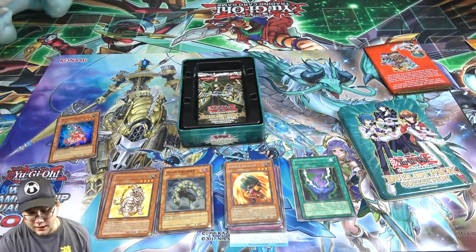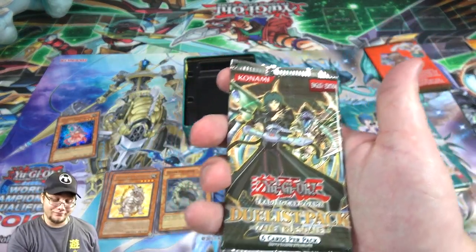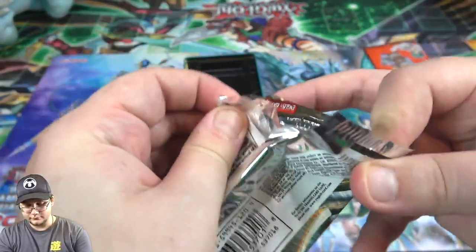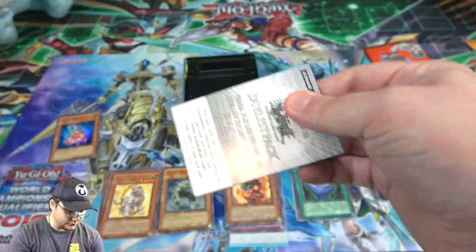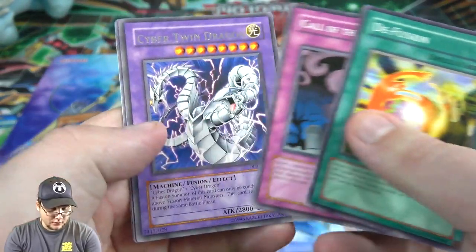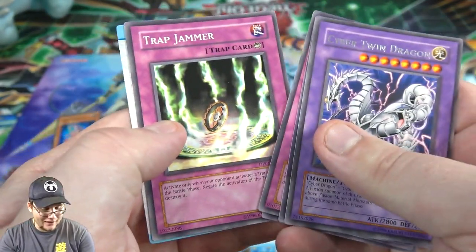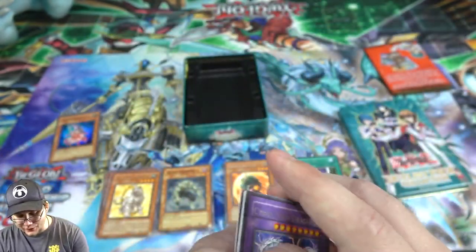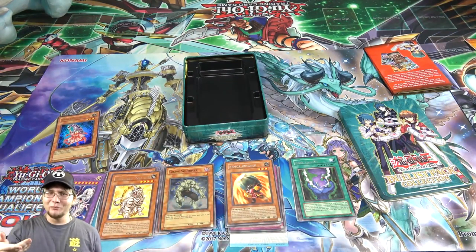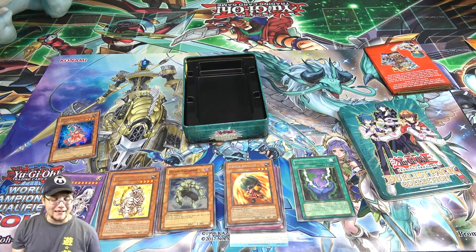Our final pack is Duelist Pack Zane Truesdale. Can we end with a holo? Let's see — let's get one of those Cyber Darks. Any of his holos would be cool. We have D-Fusion, Call of the Haunted, Cyber Twin Dragon — which is still cool — Creature Swap, and Trap Jammer. Unfortunately we did not get the holo, but we still got one earlier. Again, I think that Crystal Beast Topaz Tiger is a misprint — let me know what you guys think. It does look like it was trying to print another star. I'm definitely keeping it.